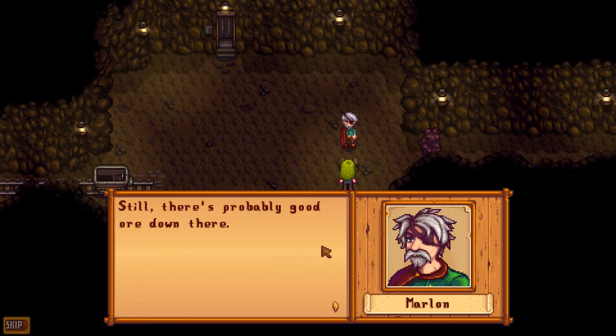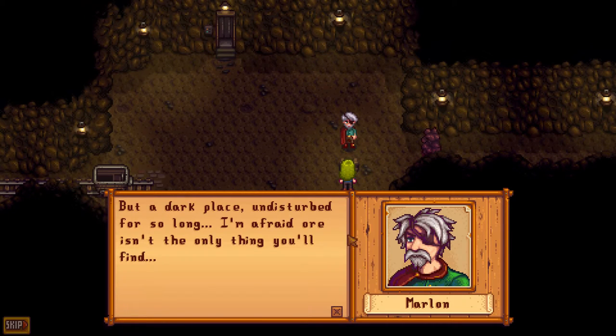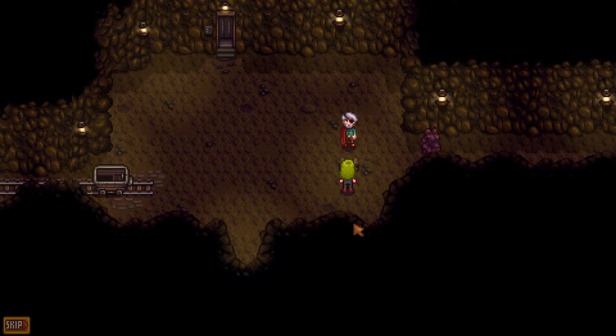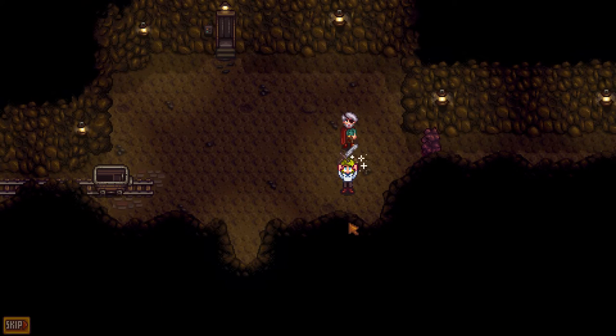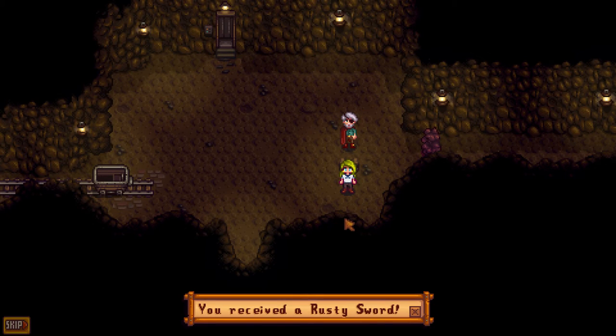To get a sword in Stardew Valley, you need to talk to Marlon in a cave north of the town. He will tell you, 'Here, take this. You can have a sword.' And now you have a rusty sword.